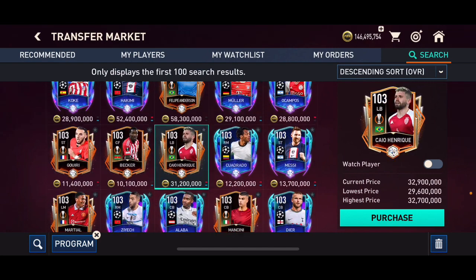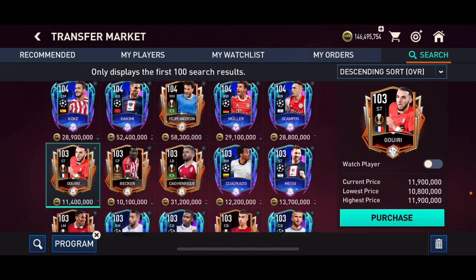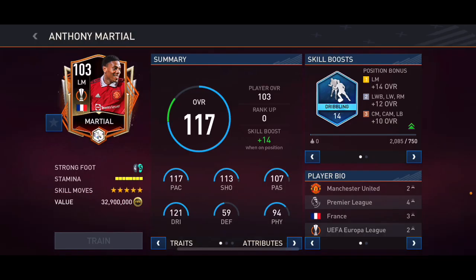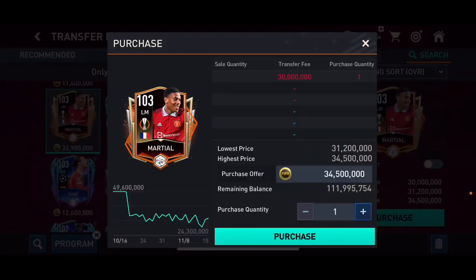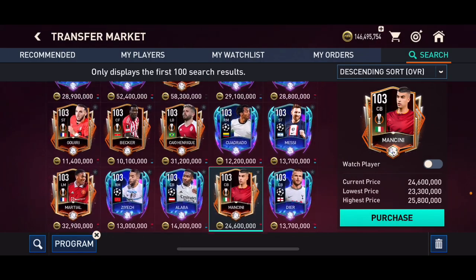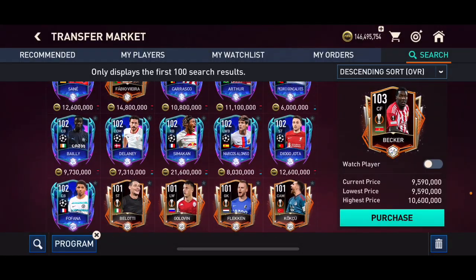The 103 overall UEL players — I wouldn't really invest in most of them. Guri at 11 million might go up but I'm not 100% sure. Martial might be a great investment because he's a popular player — he's got great stats, a great card, is 6 foot with high work rates, so I think he's going to go up. Mancini is quite cheap but doesn't have the best card, though he still has a chance to go up. Backer I wouldn't really invest in even though he's only 9.5 to 10 million — he might go up but I don't have high hopes.